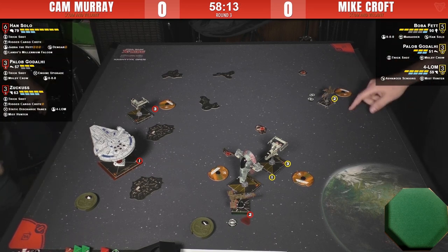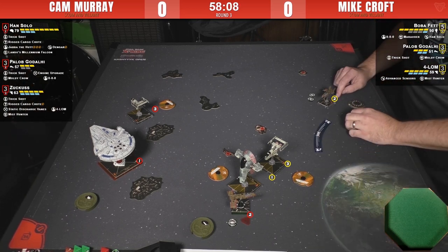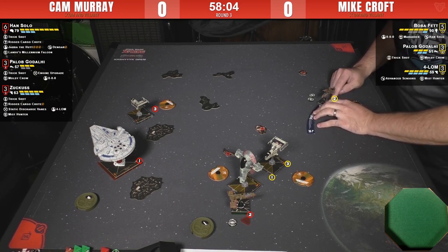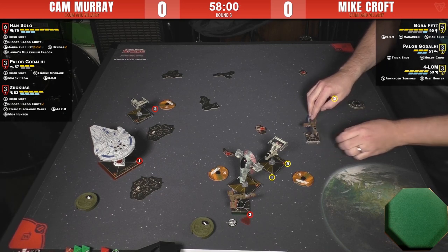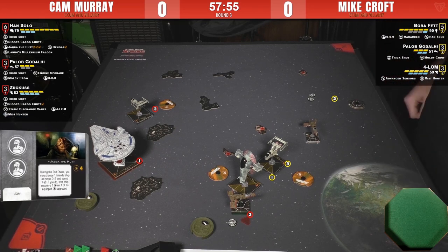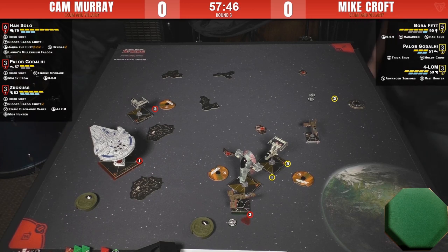Cam recharged Zuckus's cargo chute. Jabba is down to three charges and there's an additional rigged cargo chute available — he could drop another one but probably won't because he doesn't want to get in Han's way. Jabba can recharge Han next round as well. I suspect we'll see a two bank and then rotate the firing arc facing the correct way.